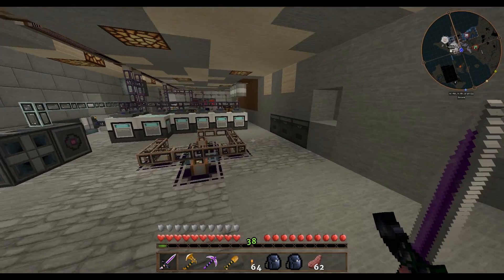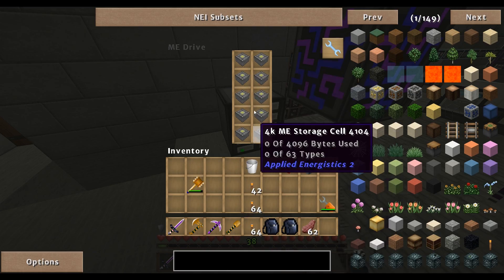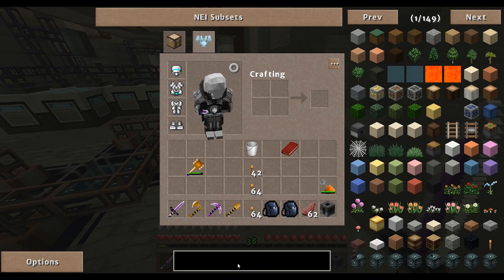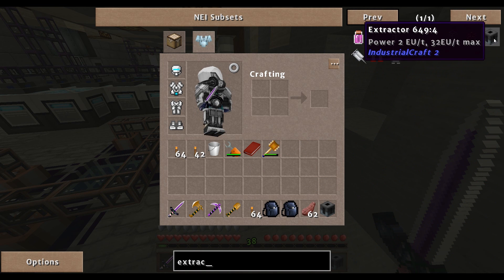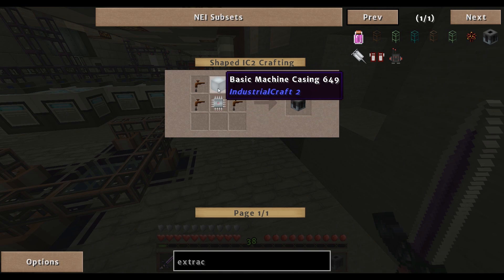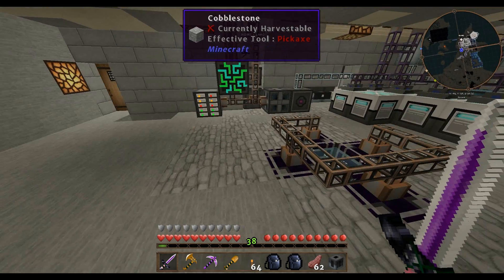I'm just going to play around with the ME system more. I'm starting to fill up a little bit — these are all 4K. I have an extractor; I didn't make it in front of you guys, so I'll do that now to show you how. You need an electronic circuit, four tree taps, and a basic machine casing — that will give me an extractor. Simple enough.